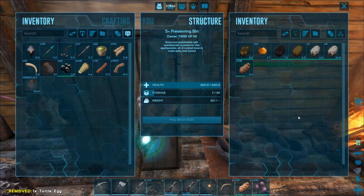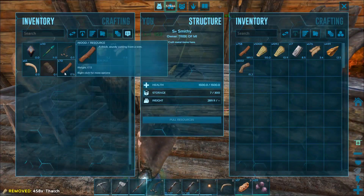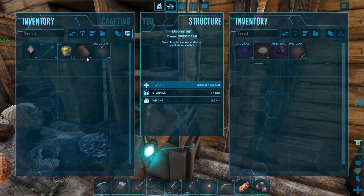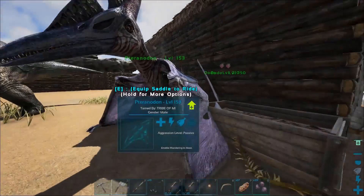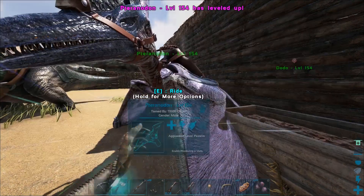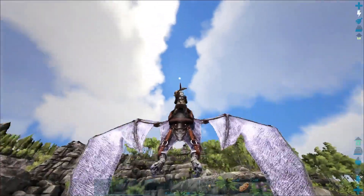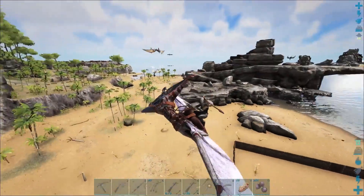I don't think I'm gonna be using the bow because I prefer the crossbows. We have quite a few eggs already, which I like. Let's get rid of all our weighty stuff — and these arrows too, and that stupid blueprint. Let's see if you like your new saddle. You need more weight, definitely. And we're flying! I really like the colors of this bird — the purple wings look great.